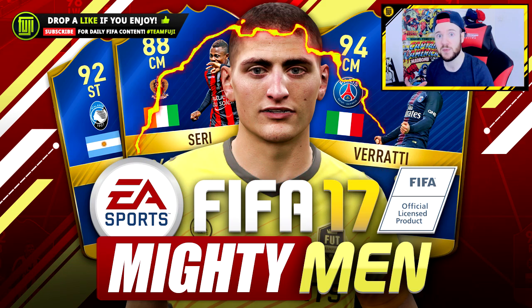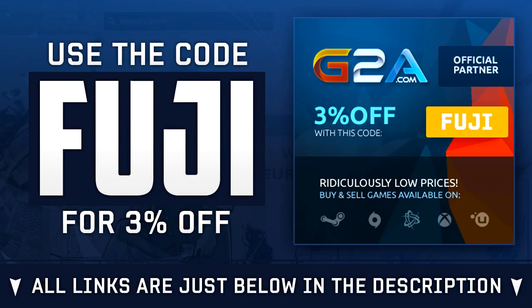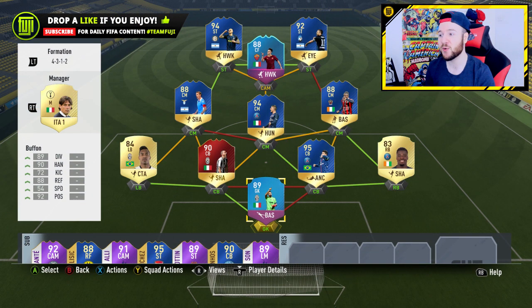Make sure to leave a like — 2,500 is always much appreciated. If you're needing game codes or anything game related, head over to g2a.com and use that code Fuji for cash back. The team's formation that was sent in is a 4-3-1-2.